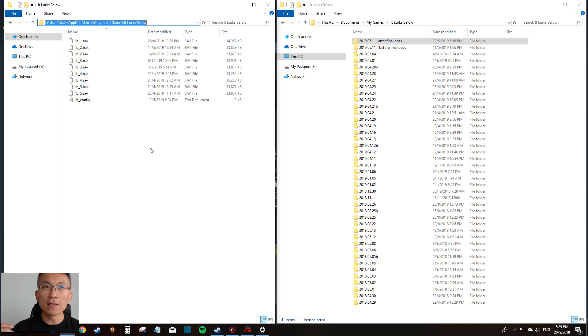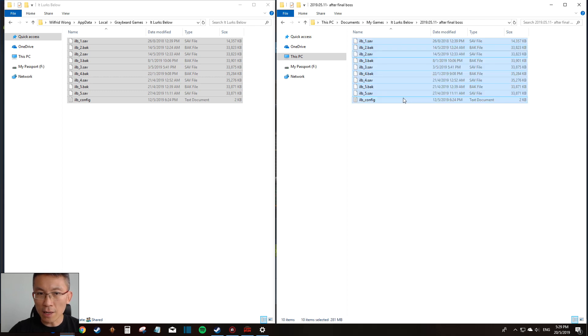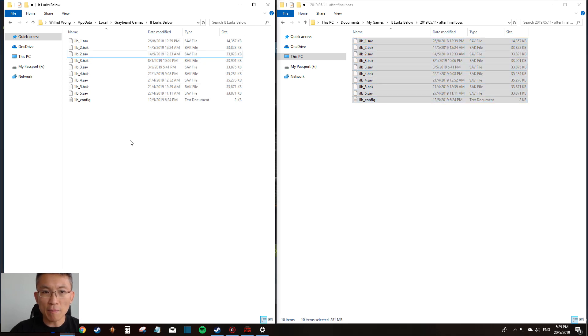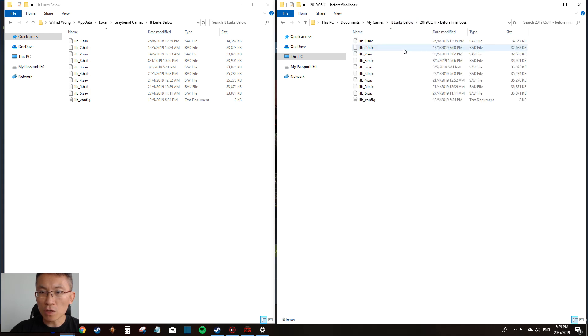There is also a backup file. The backup is there just in case - in the past there have been scenarios where the game would override everything and crash, and you'd lose all your progress. The backup helps you go back to where the backup was before the patch. There's also a config file. What I usually do is copy and save all these files to a backup folder - that's my backup of this game.